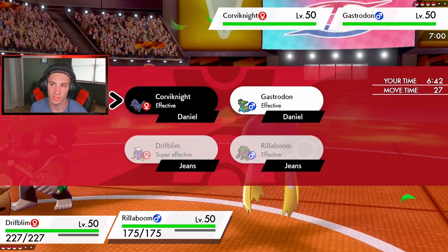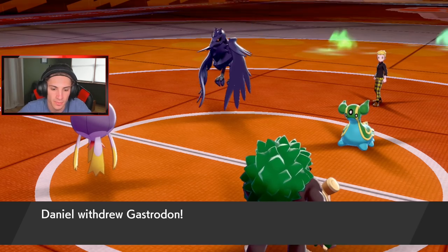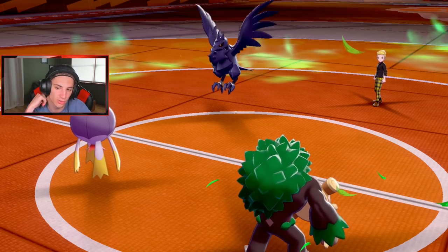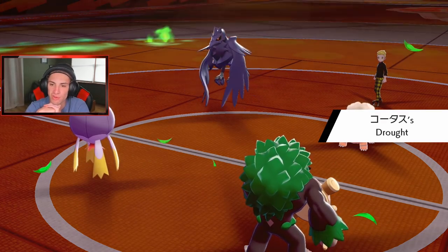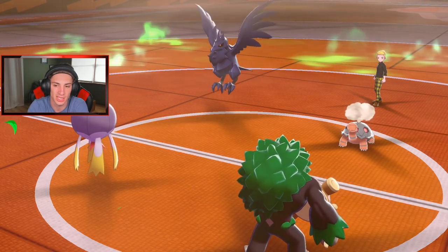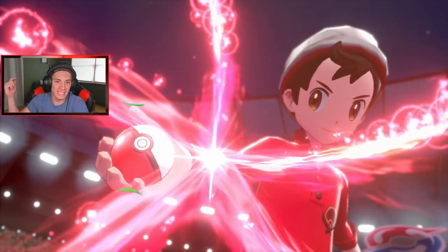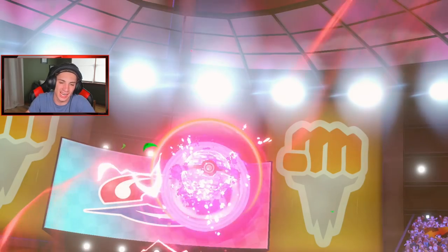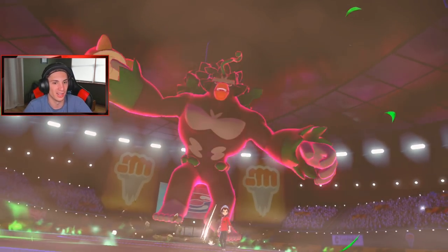Then potentially go for a Shadow Ball after that. He's withdrawing Gastrodon — that's totally fine by me. He rolls in Torkoal — Torkoal comes out which is 100% fine by me. The drought is going to come upon us and we have Max Quake as well. We should be able to do some big damage. Oh yes, here comes our Dynamax! Let's get a nice little rollout — that was kind of obvious with a Gastrodon sitting against a grassy surge Rillaboom.